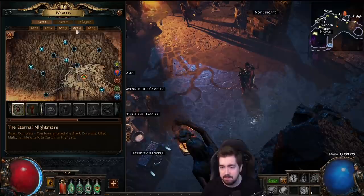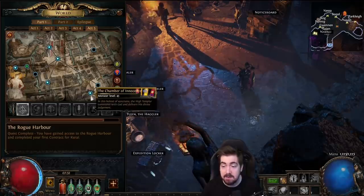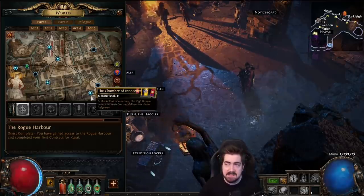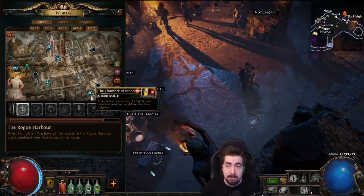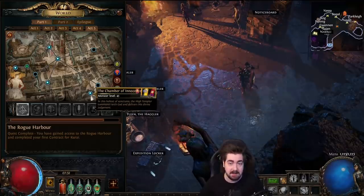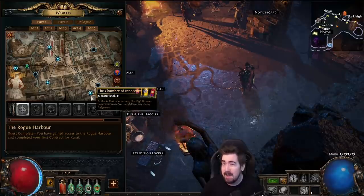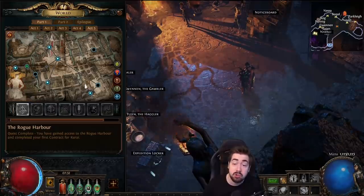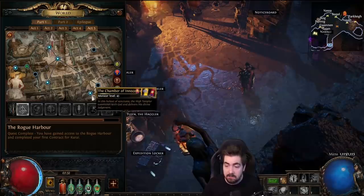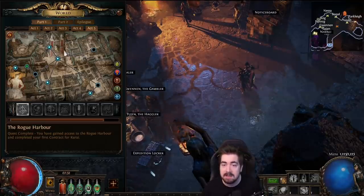Once you get to act five, the first areas like the Ascent and Slave Pens can be kind of scary, especially the Ascent. But once you get to Chamber of Innocence, this is the main leveling area during the campaign — you can level here for a very long time. A lot of people in the gauntlet go all the way to level 55 or 56. When you get to Chamber of Innocence, really focus on gear: every piece should have 50 to 70 life. It's surprisingly doable. Stay here a long time using the league mechanic, crafting gear, and the number one thing — make sure you're resist capped before doing Kitava.